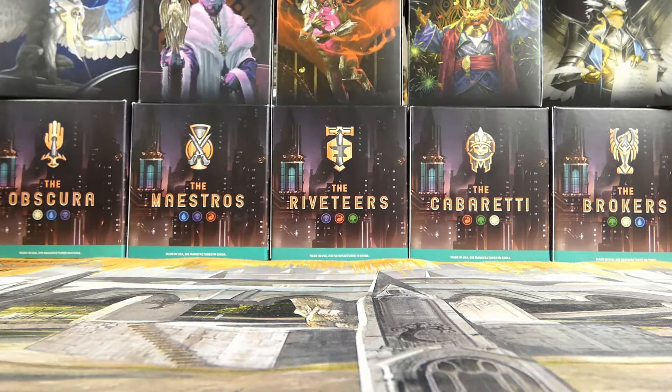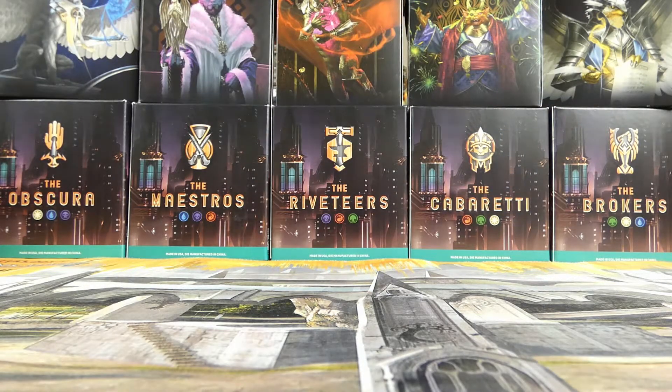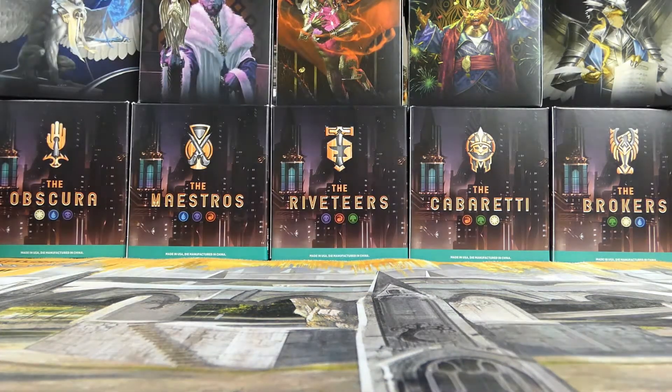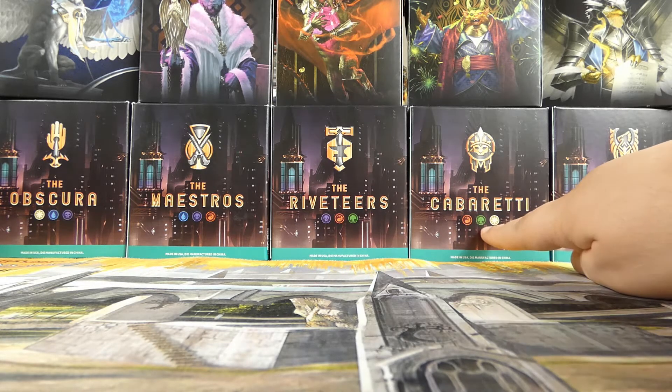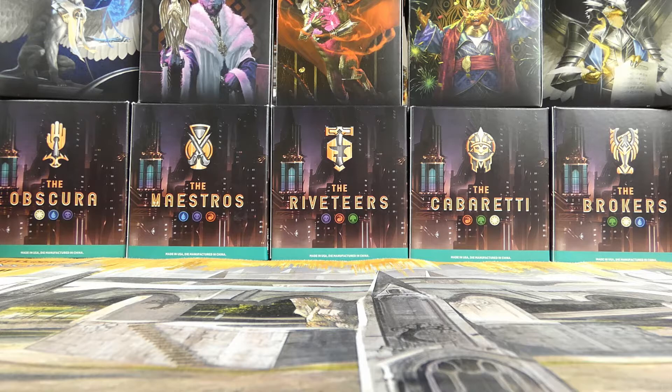We are going in Wubrg order. There are three color families, and I'm a man who enjoys patterns a lot. The order I put these boxes in is because the first color of each of the families goes in Wubrg order — white, blue, black, red, and green. Not only that, if you look next to the green is white. White, blue, black, red, green are the middle colors too. Perfect pattern. I love it, it made me very happy.